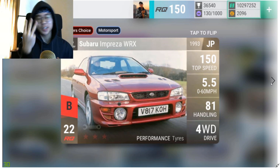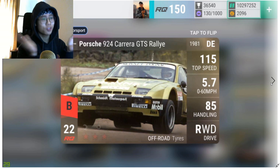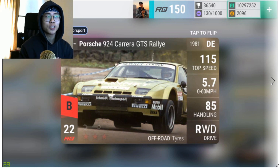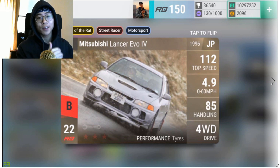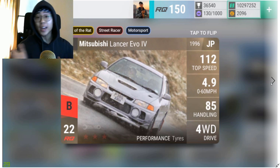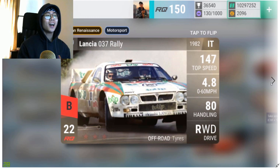Moving on is the Porsche 924 Carrera GTS Rally — still an amazing car although it got its top speed chopped. Great handling, medium ground clearance, 5.7 0-60 — I would love to have five of them. Moving on is the Mitsubishi Lancer Evo 4 — essentially a better version of the Evo 1. It's stronger in all the same sections — medium, light, four-wheel drive, great handling — but better, and it has more tags including Street Racer and Motorsport, which is insane. I love this car.